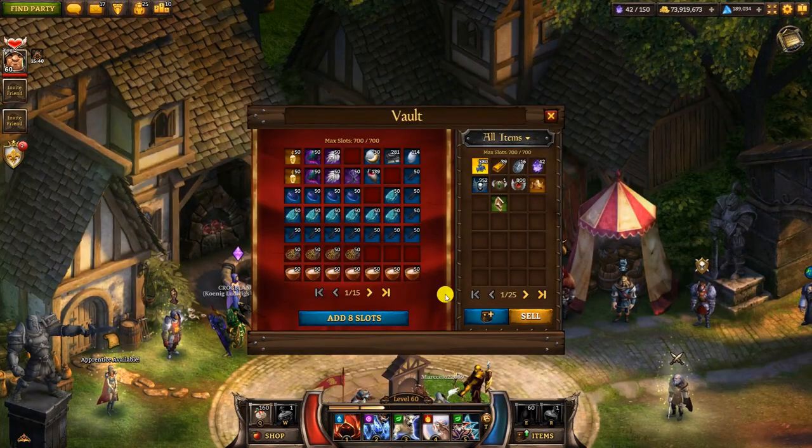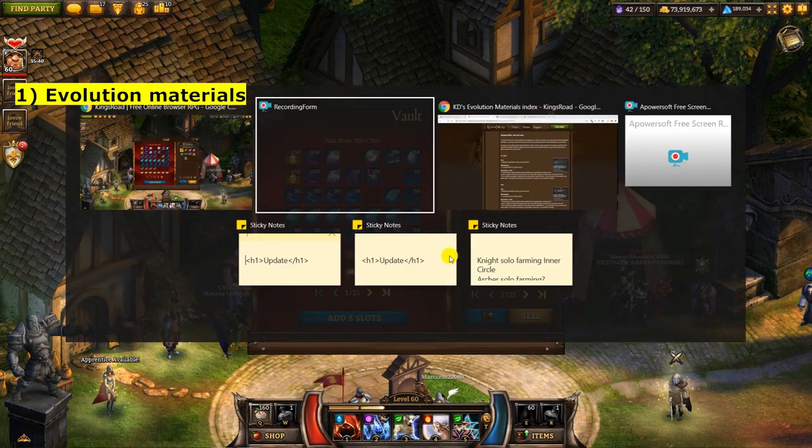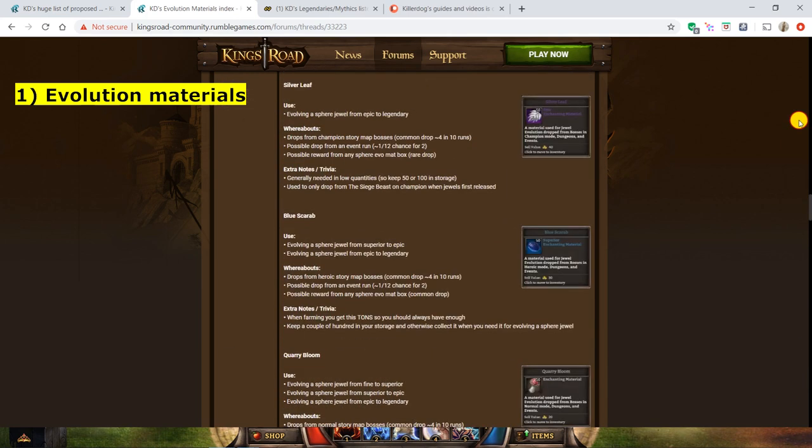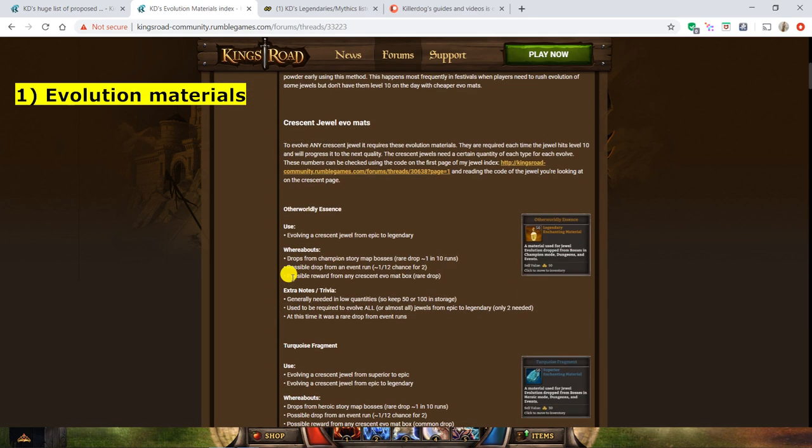We're going to go through these categories identifying what the different items are so we're all on the same page. The first category is evolution materials, which I'm going to go into a little more detail on. Evolution materials are generally used for jewels but also come from a few other places. Each jewel has a different shape: there are crescents, tristones, spheres, squares, stars, and prisms — six different types, each using specific evolution materials.